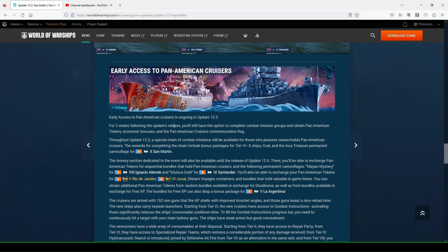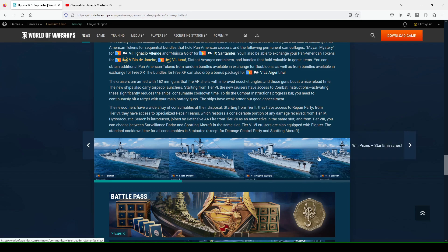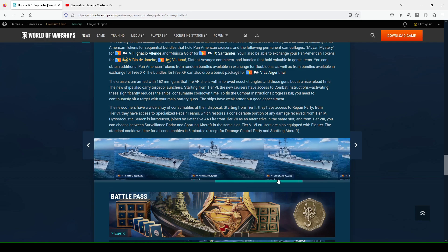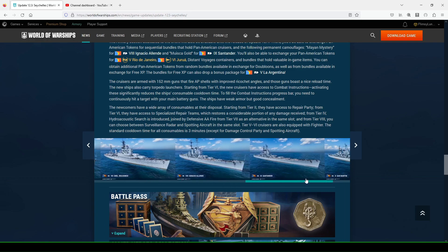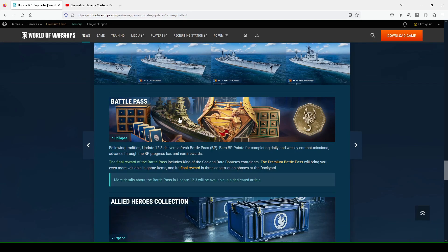Early access to Pan-American cruisers is ongoing in Update 12.3. For two weeks following the update's release, you'll still have the option to complete combat mission groups and obtain Pan-American tokens, economic bonuses, and the commemorative flag. The special chain of combat missions is available for those who possess researchable Pan-American cruisers, so you can get permanent economic bonuses tied to lower-tier ships just for playing them. I've done that with the La Argentina and the tier seven. So far I've been impressed with the line, though I've heard the higher tiers may be a little more questionable.